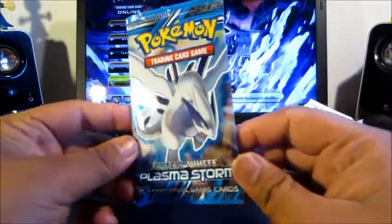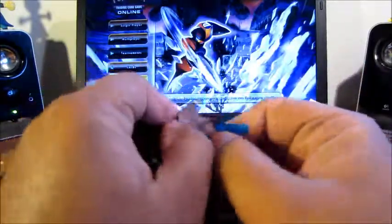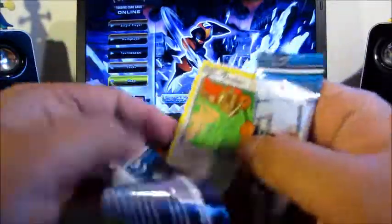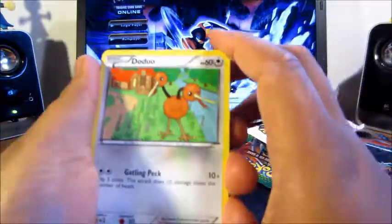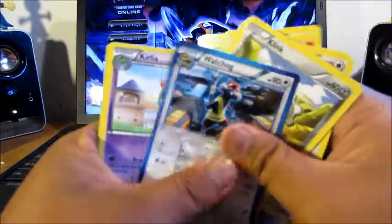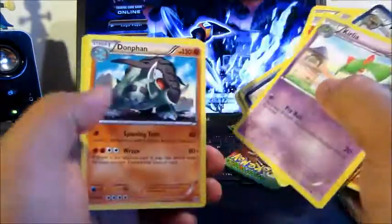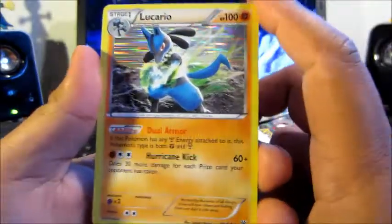Last pack — Plasma Storm with a nice Lugia picture on top. Hopefully we can top that ACE SPEC. We got Clefairy, Cherubi, Klang, Watchhog, Curelia, Donphan, and a reverse holo Rufflet which is a common. And the rare is — ooh — Holo Lucario with the Dual Armor ability!